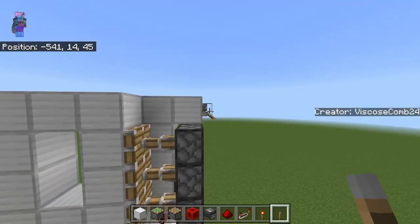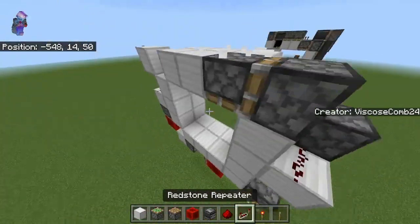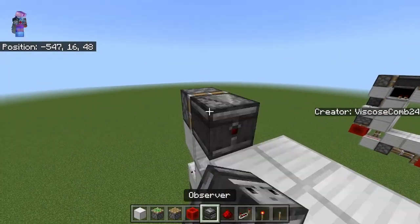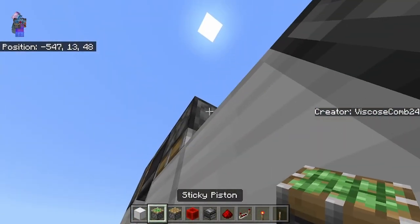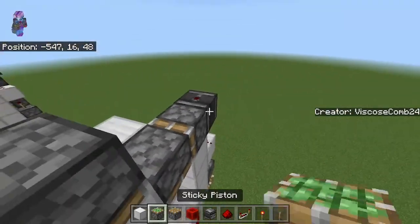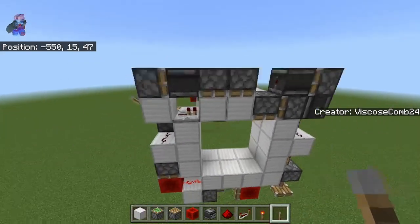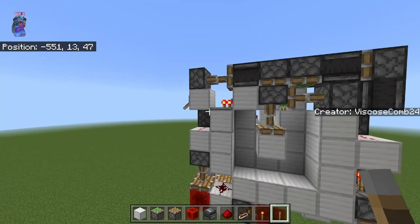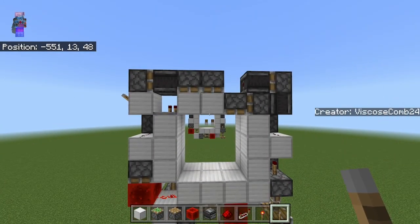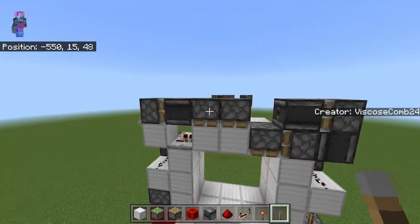When you flick your lever, you can see you've got the outer blocks, and also that thing got powered because of the dust right there. Sticky piston, observer, piston facing down, sticky piston facing down, observer facing up right there, sticky piston, and then another observer. So that right there is your entire extender fold finished, and we're pretty much done with the door. We only have one more piston to do. This is a very, very simple design.